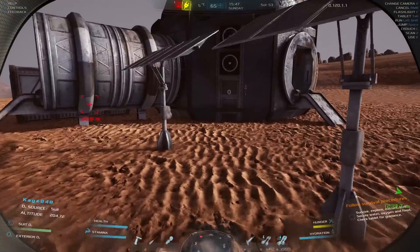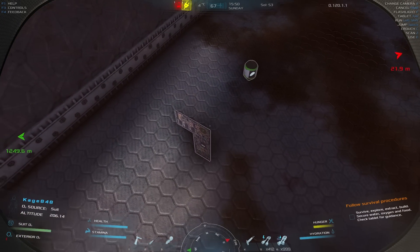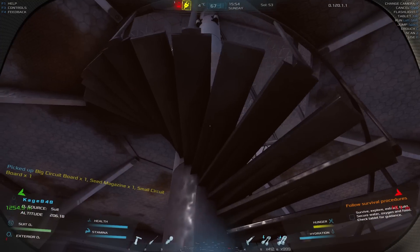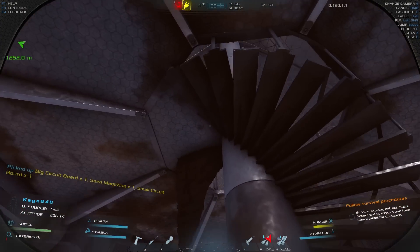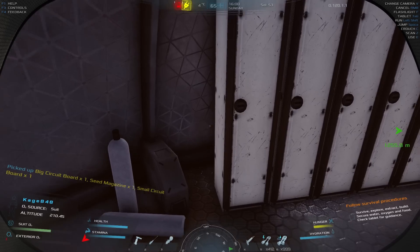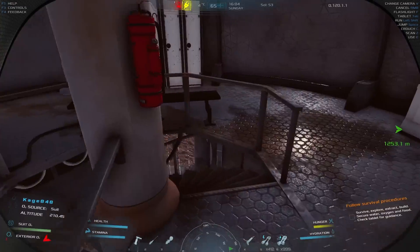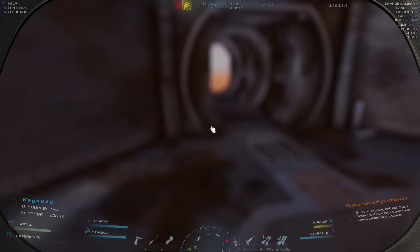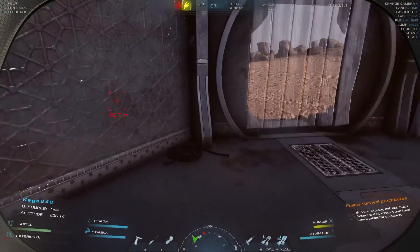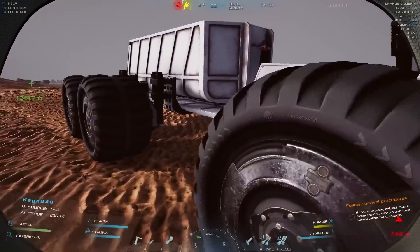We're at the first POI — it's a bit weird that solar panels are showing up through the targeting system. We'll take this and take that. Those are all solar panels, those are oxygen tanks. Let me peek my head up to see if there's anything here. Nothing obvious up top, but let's check materials — we're at 12.95.